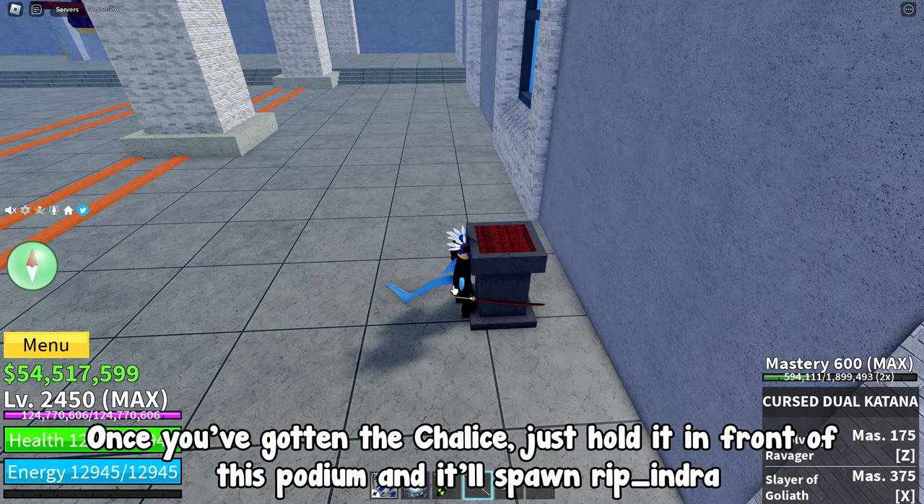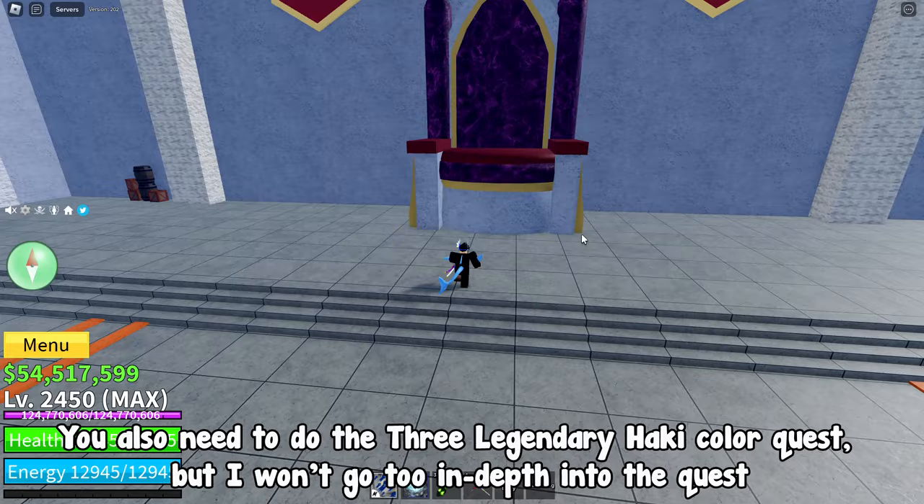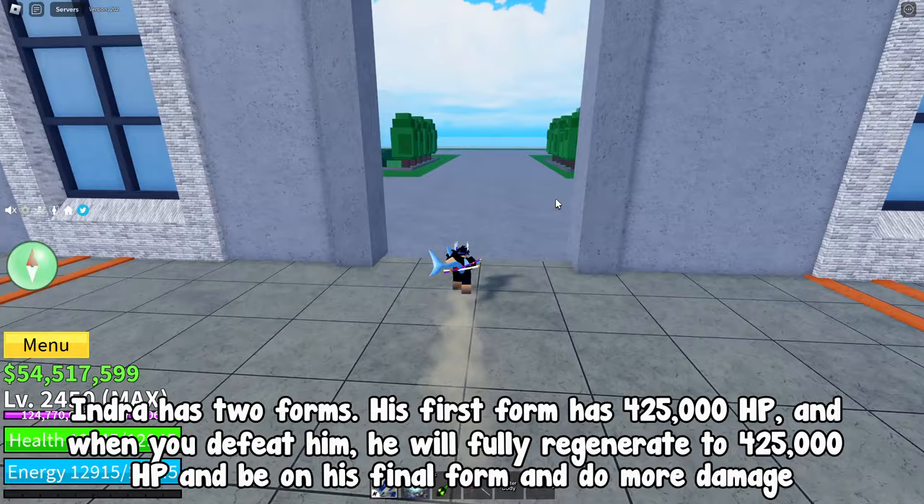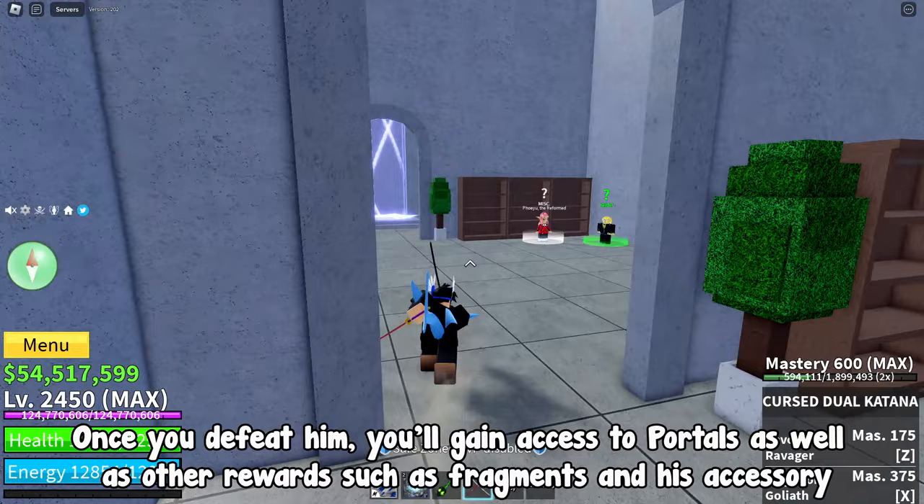You also need to do the 3 legendary Hockey Color quest, but I won't go too in-depth into the quest. Indra has 2 forms — his first form has 425,000 health, and when you defeat him, he will fully regenerate to 425,000 health and be in his final form and do more damage. Once you defeat him, you'll gain access to portals as well as other rewards such as fragments and his accessory. So yeah, make sure to unlock portals.